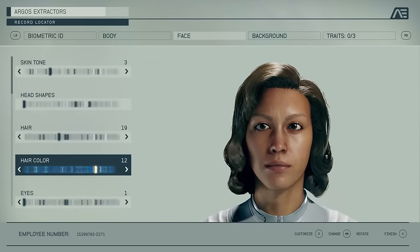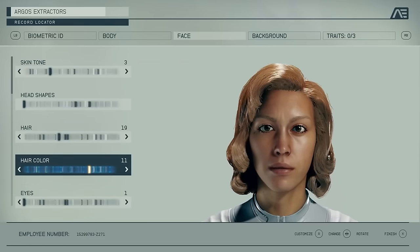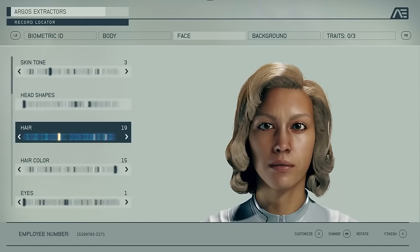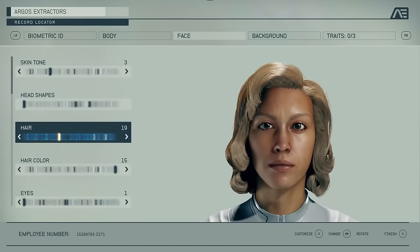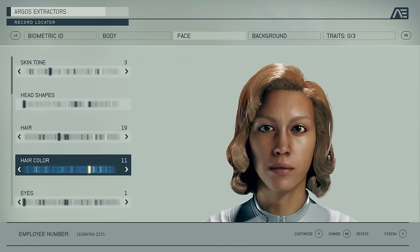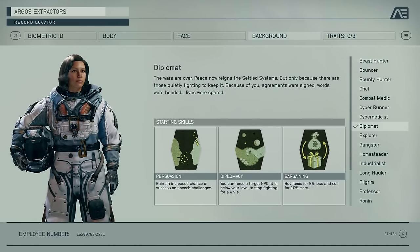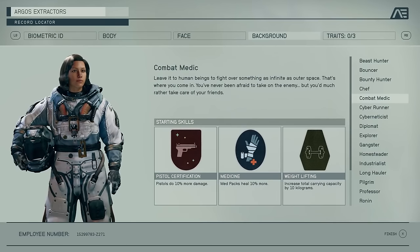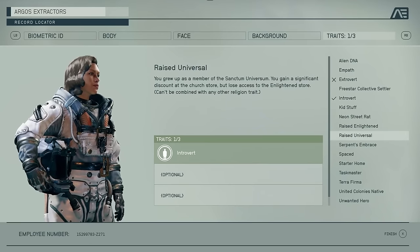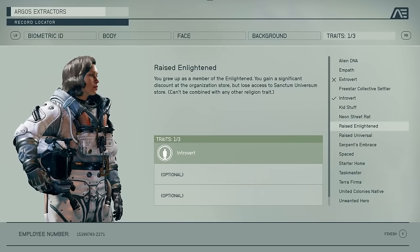Moving onto the Face tab, players will be able to adjust their character's complexion, eyes, head shape, hair, and hair color using the usual sliders. Bethesda has revealed it will utilize a technique from molecular biology called Gel Electrophoresis to visualize changes to your character's appearance. In addition, players will choose from three different backgrounds that determine their starting skills, and can select up to three optional traits offering a balance of positive and negative effects to personalize their playstyle.